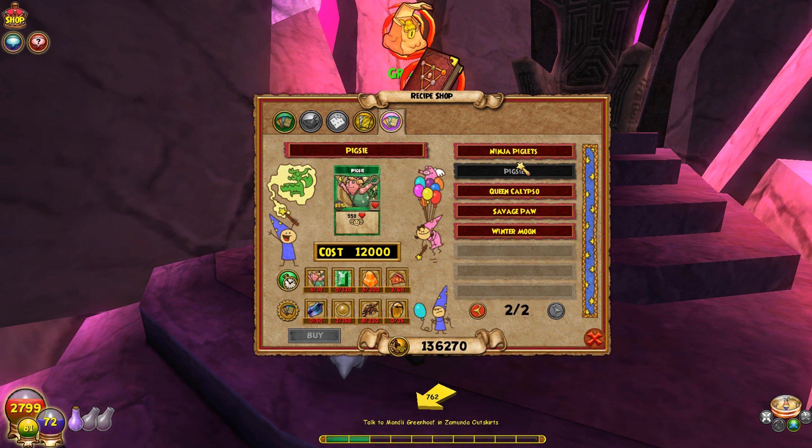The Pig CTC spell costs 12,000 gold. You need 10 Pig CTC, 120 Perfect Jade, 200 Citrine — that's pretty easy — plus shells, astral shards, Golden Pearls, kelp, and 25 Amber. That 25 Amber is going to be completely ridiculous, so we'll basically be farming for that.